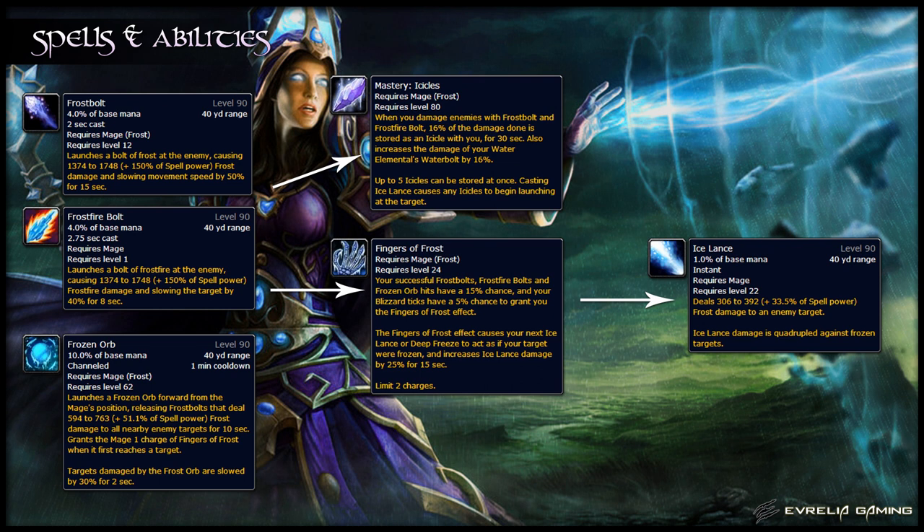Frozen Orb also gives you one Fingers of Frost proc guaranteed when it first reaches its target. Fingers of Frost causes your next Ice Lance or Deep Freeze to act as if the target were frozen, and increases the damage Ice Lance does in addition to that. You can have up to 2 Fingers of Frost procs at once, but if you get any more, they're wasted. By default, Ice Lance is an instant cast that does low damage, but against frozen targets it does 4 times as much damage and has a massively increased chance to crit, which is why Fingers of Frost makes this spell so powerful.